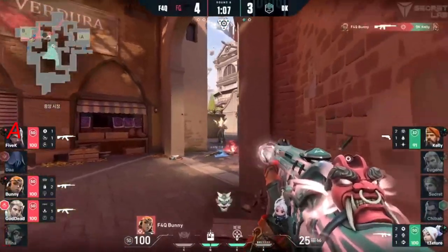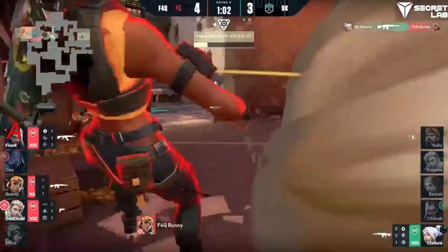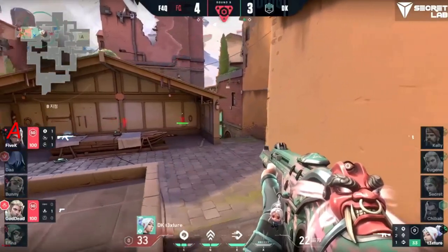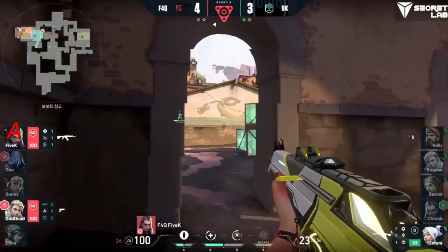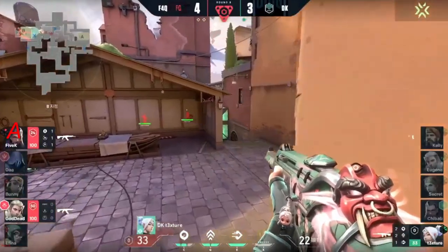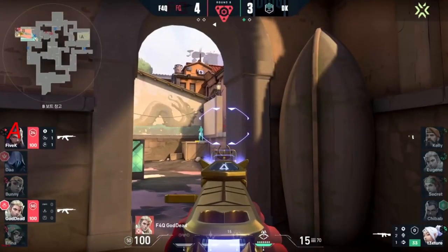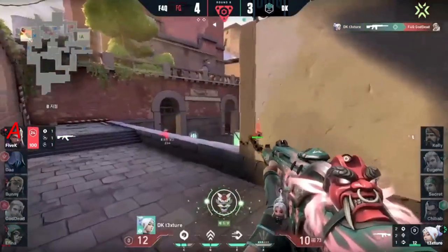Eugene with some sick kills right there until Goddead gets him. This is going to be an easy plant — can they actually hold it though? Bunny takes another important kill, eliminating Kelly, leaving them with just the Jett. Texture comes and has something to say to that, but in this 2v1 can Texture at 33 HP really make this work? It's a hard one. Down goes the Recon Bolt — got to sit still, can't let him see it. Shock Bolt at the ready. That 33 shock bolt absolutely can end you. Texture inching in here. Goddead with the scope right down here waiting for the kill, but in between that is actually picked off.